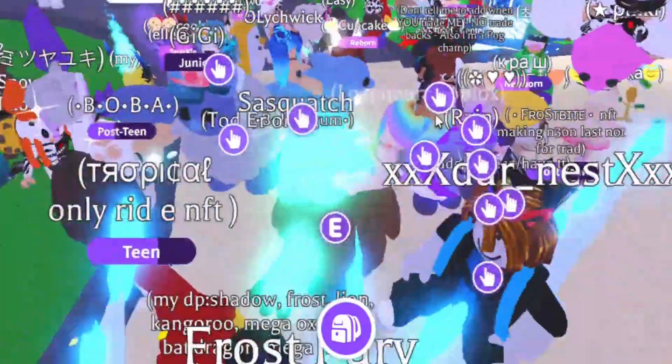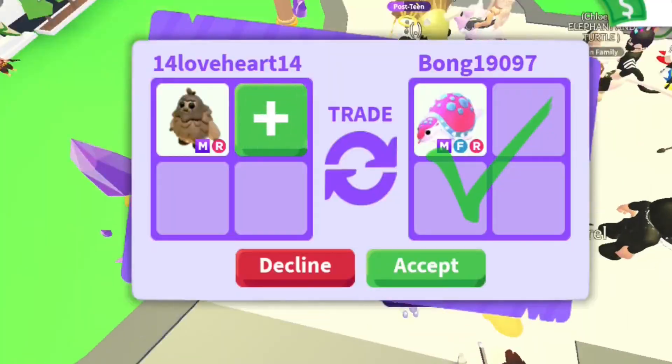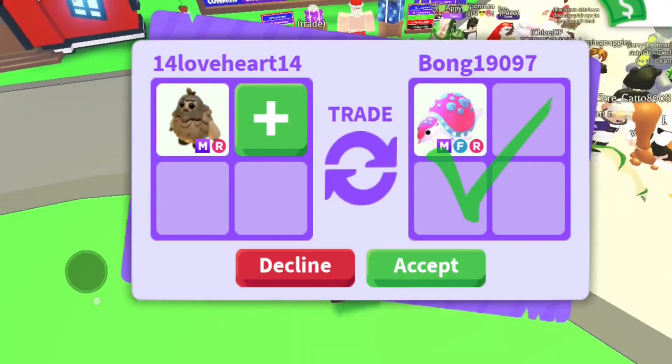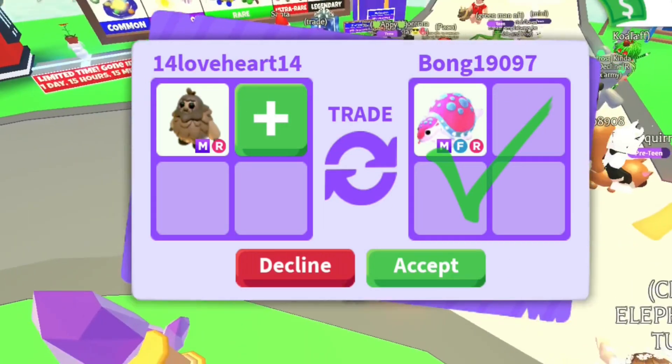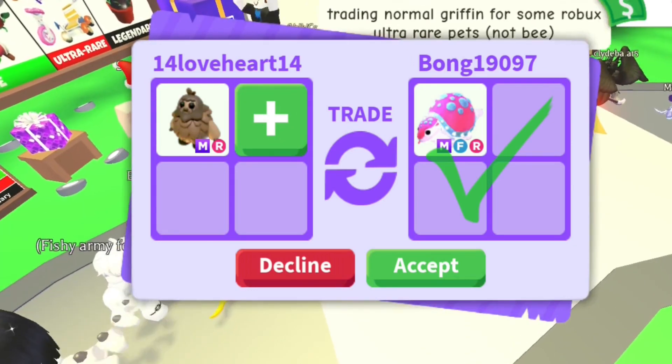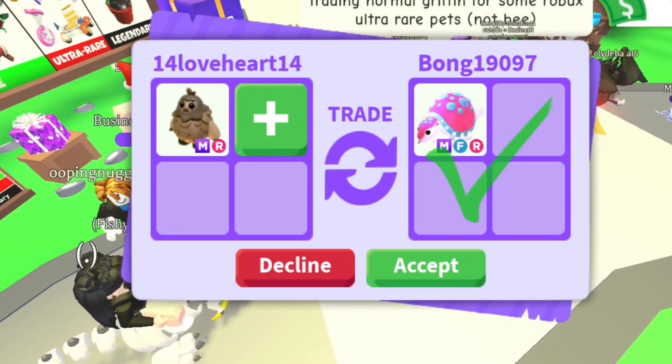Hello! In this video we are going to see what people offer for Mega Sasquatch. Let's get started! A Mega Glyptogon — they look so beautiful. This offer is amazing because Glyptogons are never gonna come back, and she's giving me a Mega. Thank you for the offer, but I'm so sorry, mine is not much common yet.